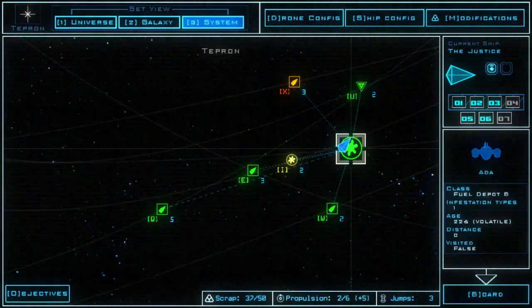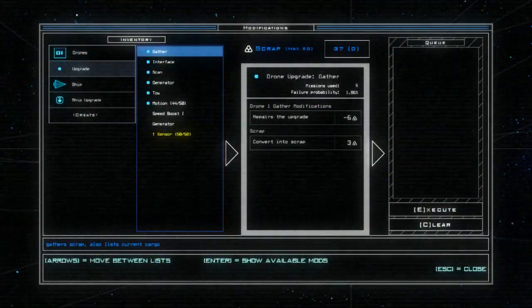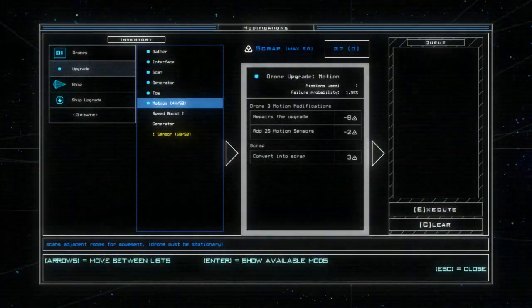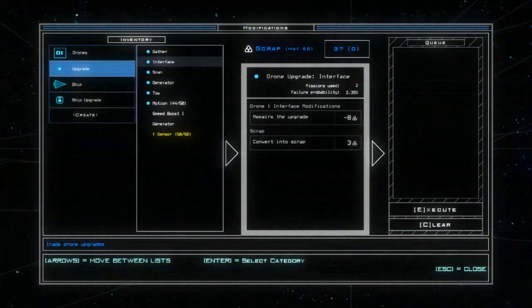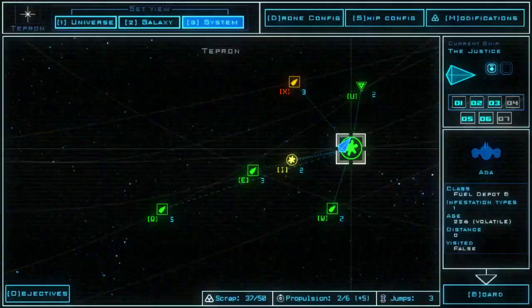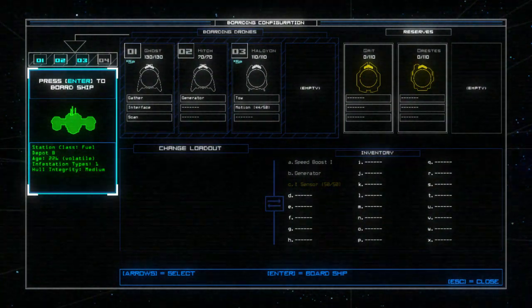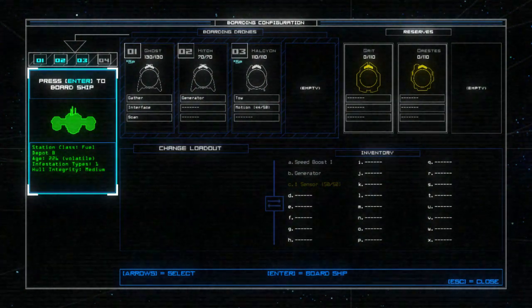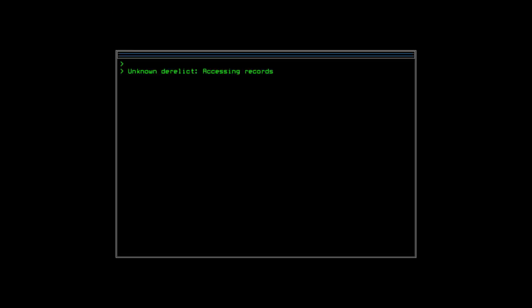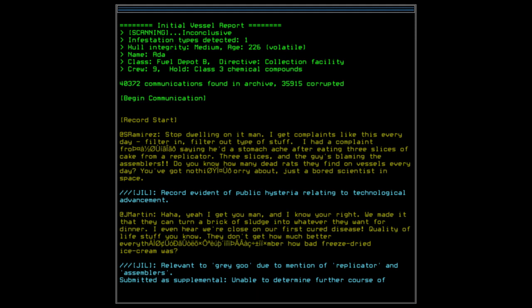Before we go, let's check the stats — 1.59, not bad, and we're only up to 37 scrap. We didn't find a whole lot of scrap there so I think we're good. Maybe I should heal up one of those dudes and give them a generator. Nah, we'll wait on that. It's volatile because it's old class 3 chemical compounds.